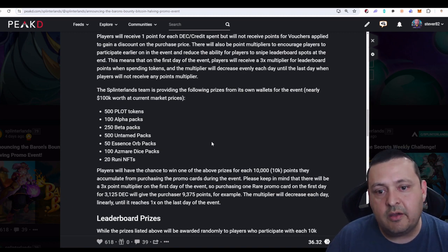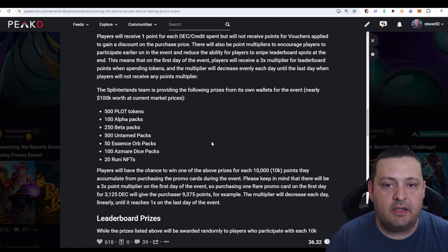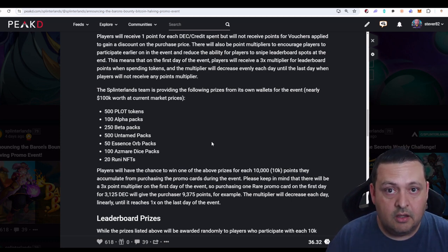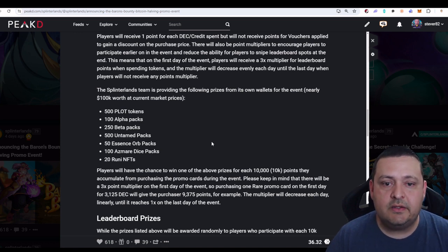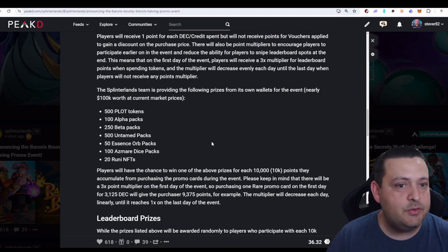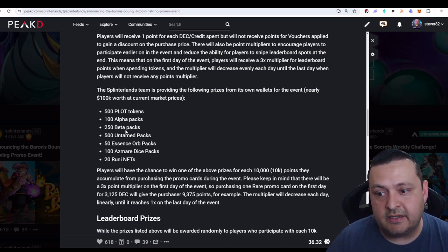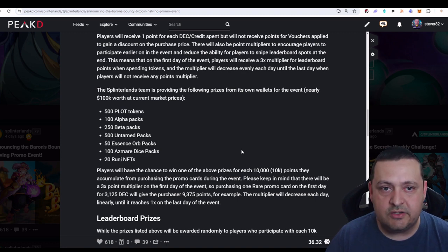I can tell you that I have myself in this deal and I believe Tails is going to be in it with me, so we're starting off with a buy of around 20 of the Legendary card. I don't expect either of us to not use the vouchers to get them at the cheaper price. We're looking at a decent amount of tickets and we're willing to let other people come in with us. The way we're going to do it: any golds get sold, everybody only gets their regular copies, and then any plots, alpha tokens, beta packs, untamed, or any of that stuff gets sold and you get some of your DEC back. If we get extremely lucky and pull a Rooney or a couple alpha packs or some good essence orbs, those items can be liquidated and you can get your money back, making the price you spent on those cards effectively lower.